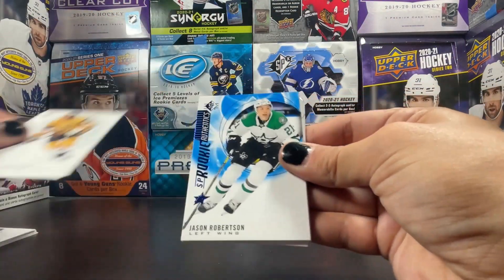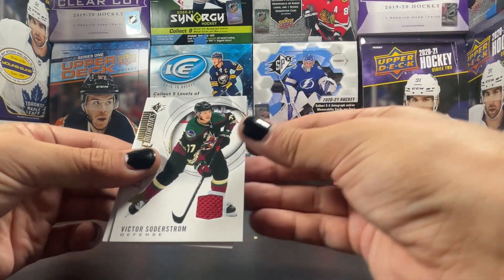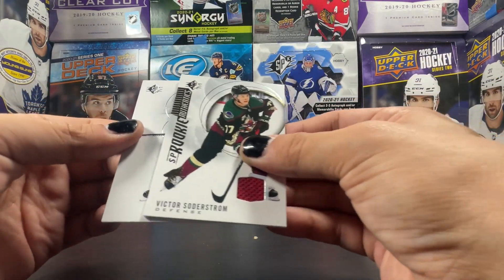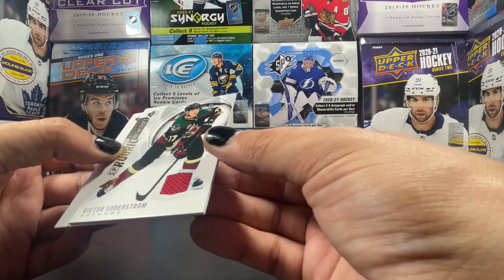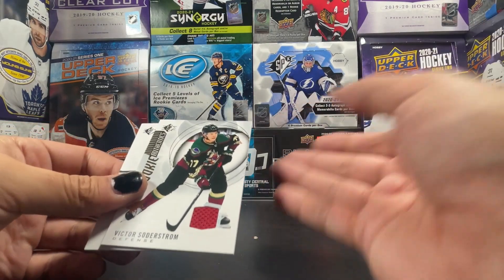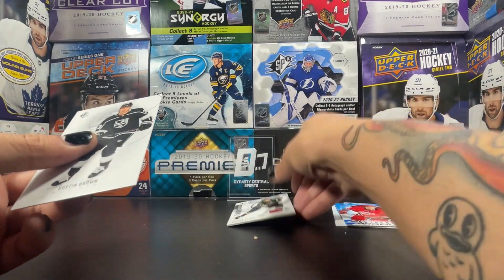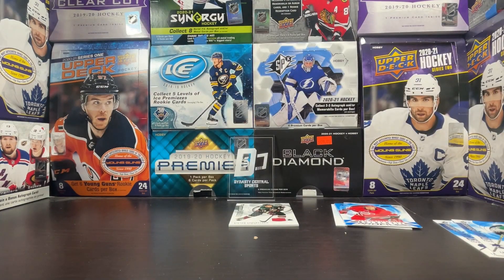We got Mark Stone, Jason Robertson rookie — that's cool to see — and a Victor Soderstrom jersey card with a maroon swatch. Not bad, a jersey card out of these three blisters, finally we get something of substantial worth. I mean, it's probably like two dollars or whatnot, but Victor Soderstrom does have good upside. I know a collector of his who may be interested. Maroon jersey of Victor Soderstrom — that's cool to see — and Dustin Brown to finish up.